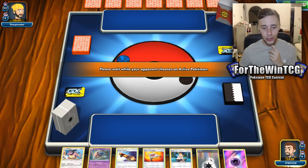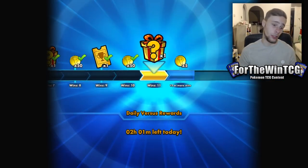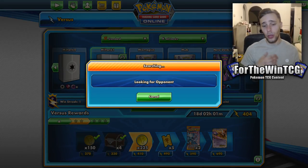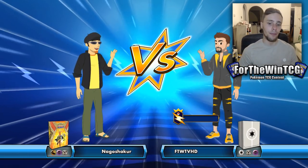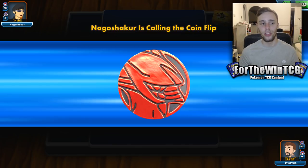You'll be KOing a lot of Tag Team GXs. We have a pretty strange layout in this deck, in that we are playing Sophocles as our primary draw supporter, because we do not want to play any Shuffle Draw. The reason why is because we need the Moomoo Milks in our hand. We're not going to be playing any Cynthia's or anything like that — just raw draw. So we have Erika and Sophocles.